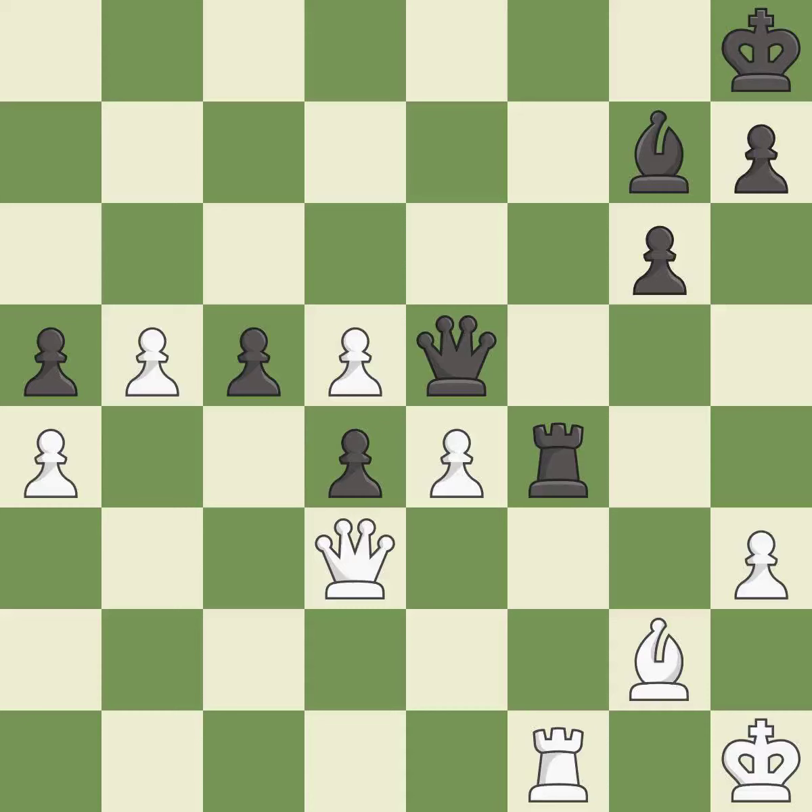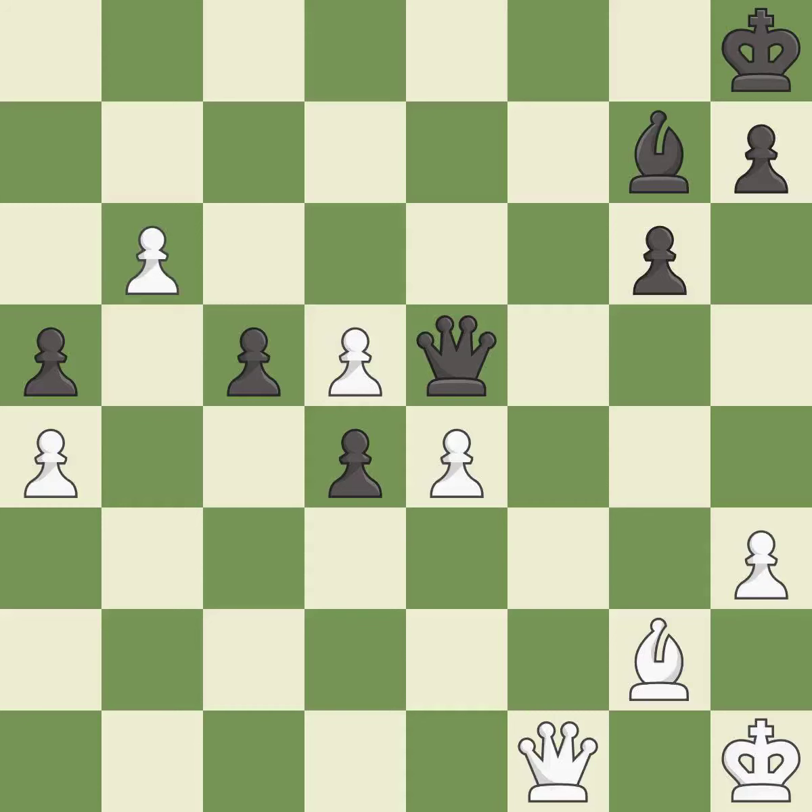This missed a move that would have produced a winning position. This permits the opponent to push a passed pawn towards promotion — it is a miss. This pushes a passed pawn. This is the only good move — it is a great move. This maintains the balance in material with a good trade — it is excellent. This is the start of the end game and white is equal.